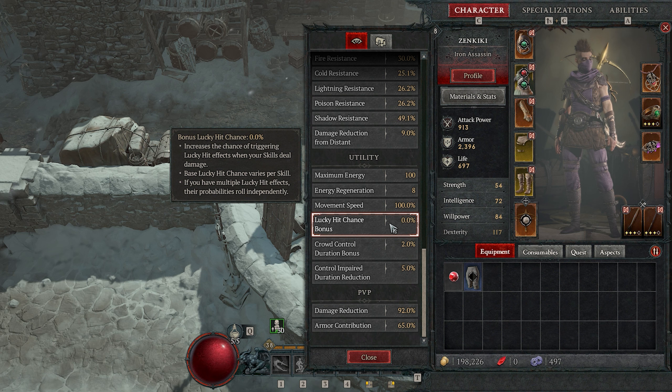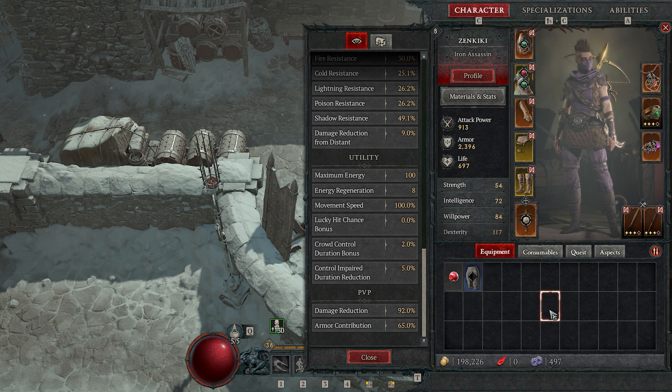Hello everybody, my name is Zen and welcome to my beginner guide for how lucky hit chance affects everything in Diablo 4. This is one of those weird mechanics that is not very well explained within the game, but is a crucial thing that is basically running a bunch of your actual damage under the hood and you don't realize that this is a massive effect. It's really easy to just try to ignore it and let it go, but if you actually want to understand how your skills and your items are affecting your damage output, this is really crucial to understand — a simple mechanic that has a lot of complexity to it.